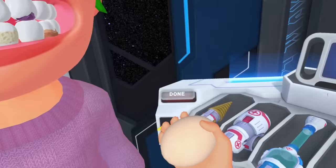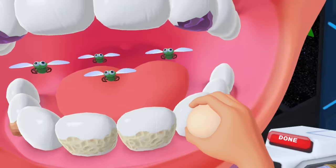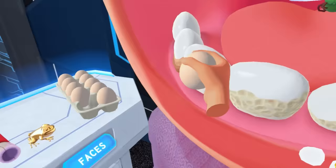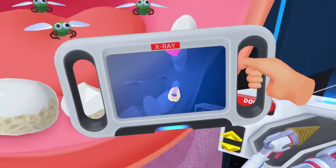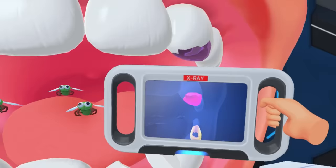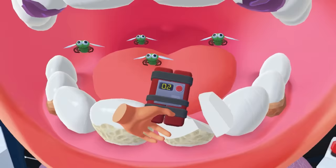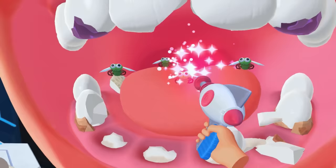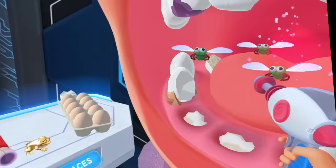I just grabbed an egg — I still have no idea what to do with the eggs. I don't know what they do. If you guys know, let me know in the comments. You can just throw an egg in this person's mouth and nothing happens. Maybe it's got something to do with healing the teeth — you throw it on a broken tooth, does it heal the tooth? It definitely doesn't. Oh, it's an x-ray — you can see where all the damage is. That's pretty cool. I'm just going to throw a bomb in there. See if we can get rid of these flies. Take that flies. Let me know in the comments if you want me to play this game again, and thank you very much for watching this video. Catch you guys next time.